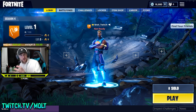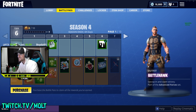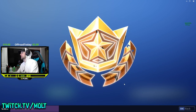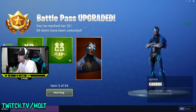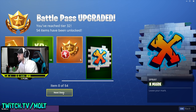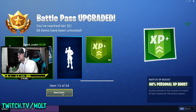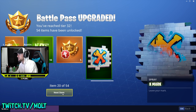I'm going to leave gameplay for the stream at Twitch.tv/molt — here we can just go through everything and see what we got. Look at this guy — he's kind of dope, he's got tattoos. Is that the first character to have tattoos? We're going to purchase the battle pass. 2800 — boom — battle pass upgraded! We got Carbide, Battle Hawk, a whole bunch of XP, and you can now spray paint on walls like in Overwatch, which is kind of cool.